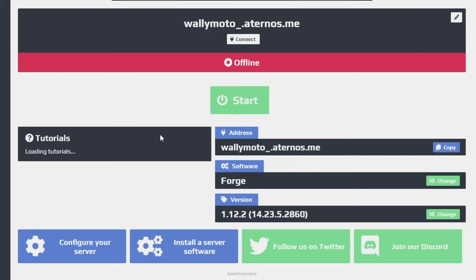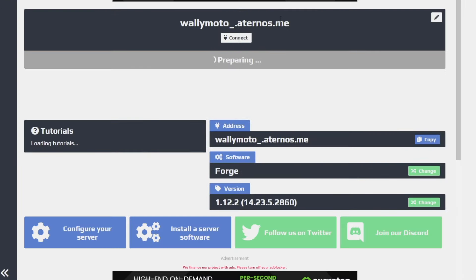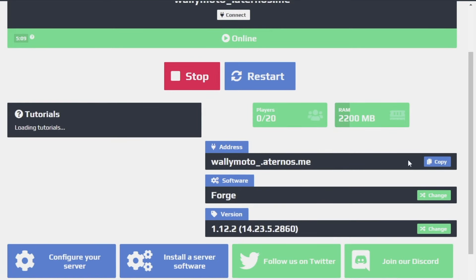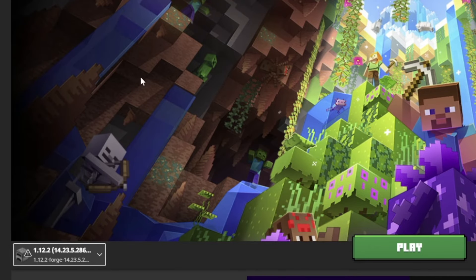Okay, so we're finally ready to turn on the server. You simply do that by clicking the start power button here, then click yes. This will take some time so just be patient — it might take around five minutes. Alright, so we're online. You can see the green plus sign and it says we're online. This is the address you're going to need — yours will be different from mine, but mine is walimodo_underscore.eternos.me. I'm going to copy this and use it when I open up Minecraft.